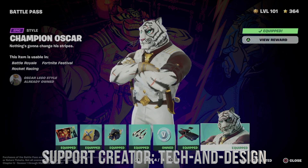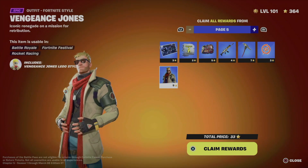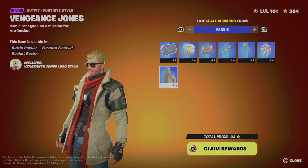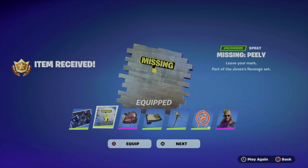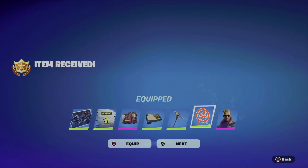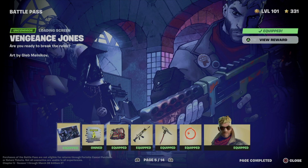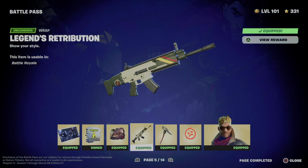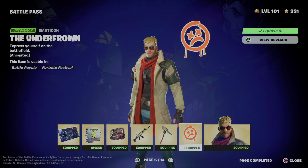We also got this really cool glider and a style for the skin which looks really cool. Anyway, we're moving on to page number five. We're going to claim pages — same deal, hold on to X and it'll claim everything from here. Then we can equip everything. Just to go over what we got: this awesome loading screen, the spray, this backbling, this wrap, and this pickaxe plus the emoticon.